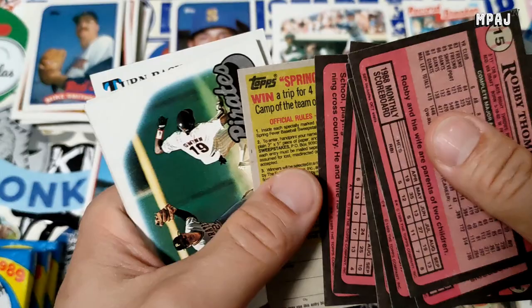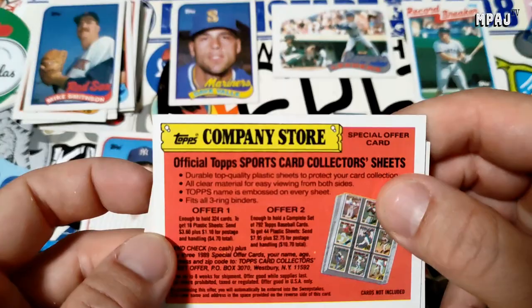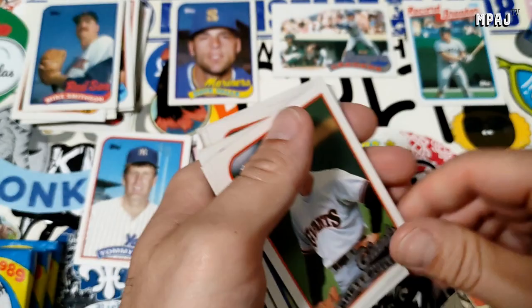Oh, collector sheets — well, there you go, that's probably the worst thing. 18 plastic sheets. That's not so cool but I mean, if you have the binder you have to have the sheets, right?